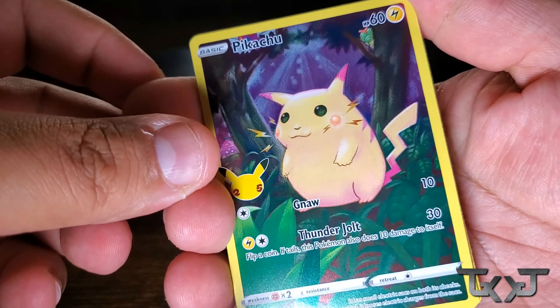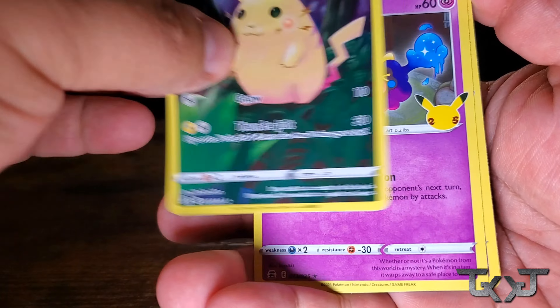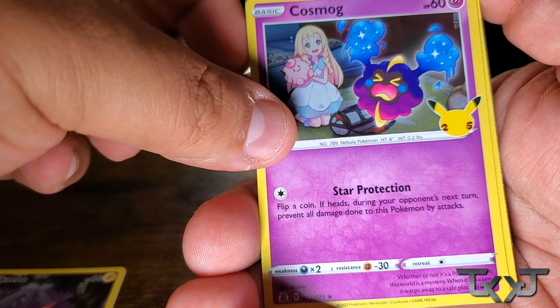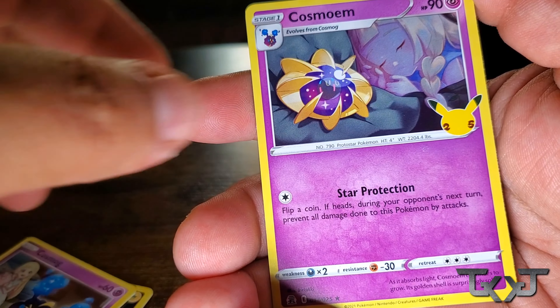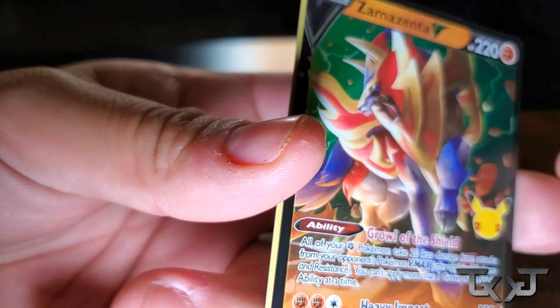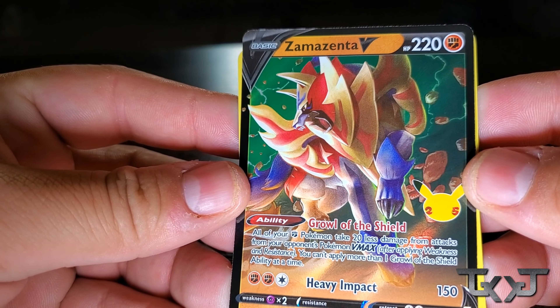This is pretty cool. I did not know it was only four cards. Another Jungle Pika. How many of those you got now? Now officially it's eight. Cosmog, Cosmium, and a Zekrom. All right. So we got a Zamazenta V here. Got a Cosmog, an Eevee, and a Palkia. Nice.